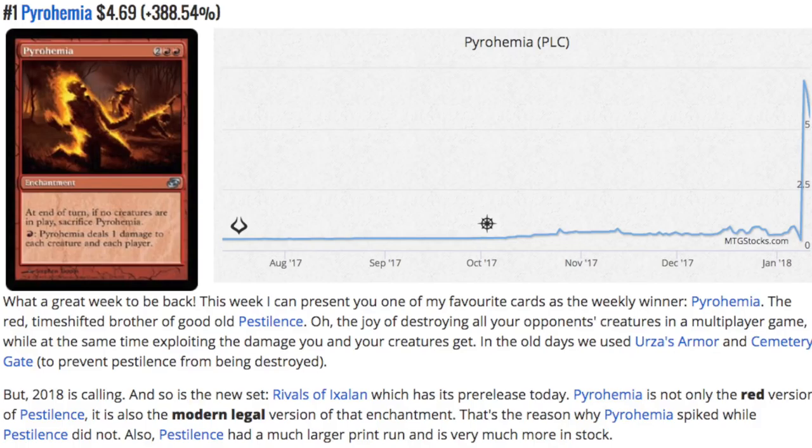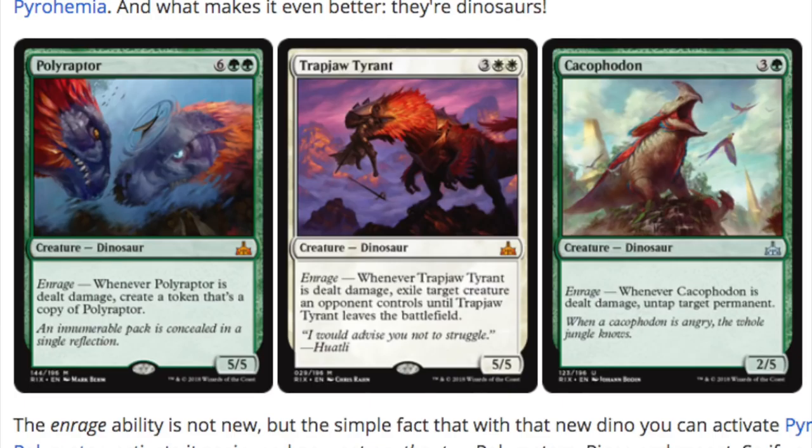We have Pyrohemia, which is a red version of Pestilence in Planar Chaos. It went from pennies — absolute bulk — to about $5 overnight, because you have more dinosaurs. This effect was considered good because dinosaurs have an enrage effect where you damage them and something good happens, but Pyrohemia is the only modern-legal version of it. There's a Polyraptor that doubles every time it's damaged, so every time you pay one red and enrage it, you get another token, and the second time you get two tokens that double again. It gets pretty crazy.